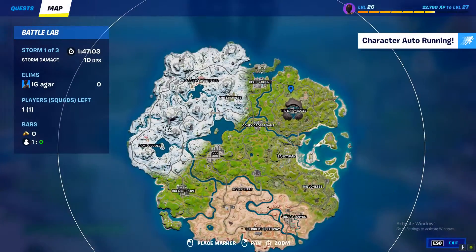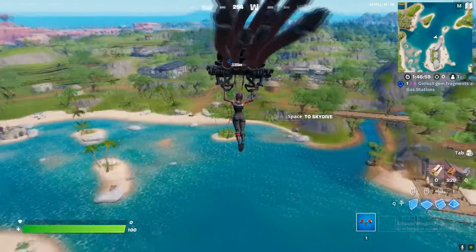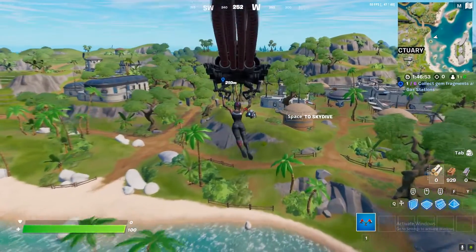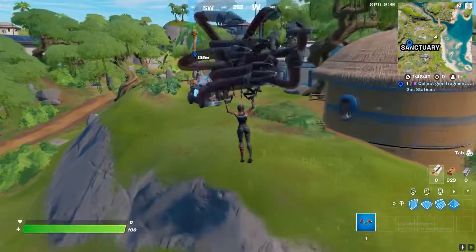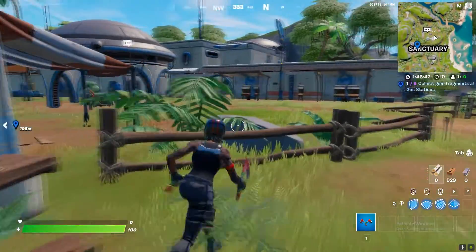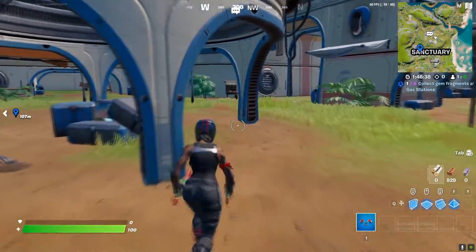You have an option — you can land either in Shifty or Sanctuary. I would suggest you guys land in Sanctuary because there are a lot of buildings, so you can get a lot of different types of weapons. There are so many different types, like ARs, snipers, shotguns, SMGs — those kinds of weapons.